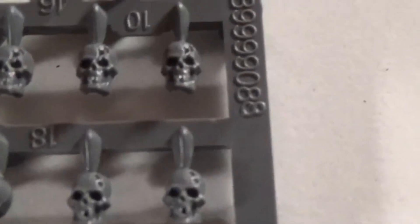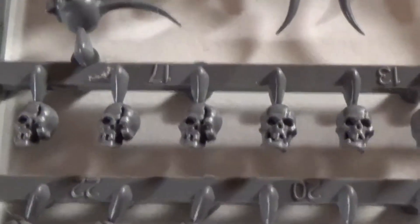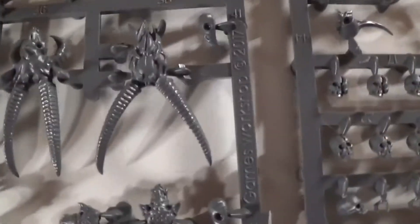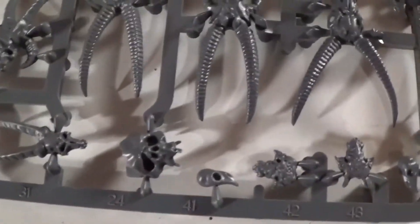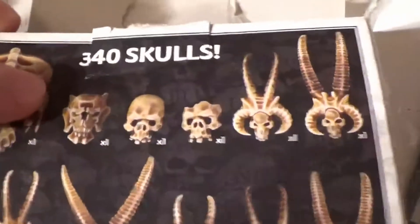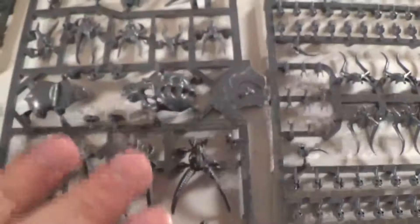There's plague demon skulls that look like they got shot in the face. You've got goat skulls, bird skulls — the bird one's kind of cool. There's a giant human skull, more chaos skulls, more bird skulls. This one skull is kind of cool — put it together and it's almost like a weird face. I don't know what the hell that is but it's cool.